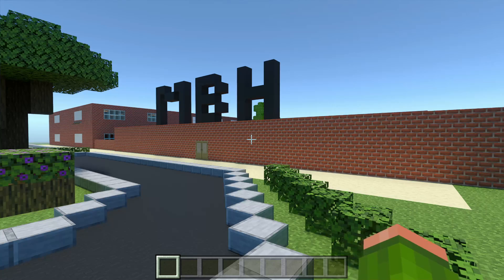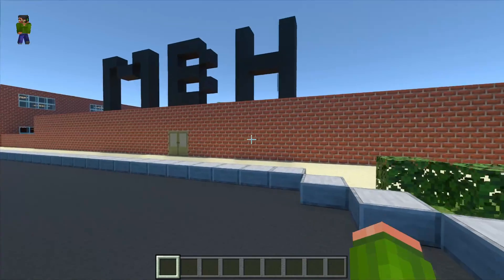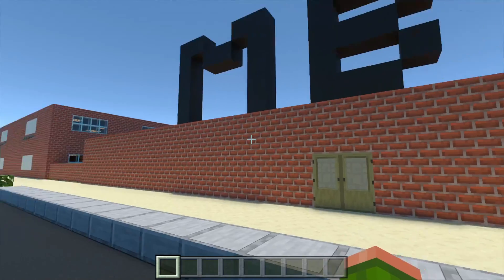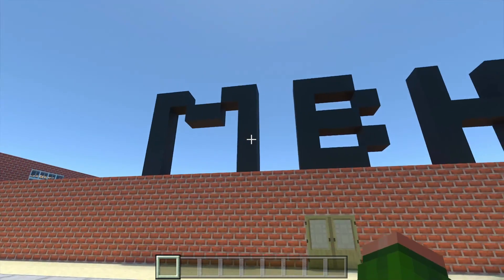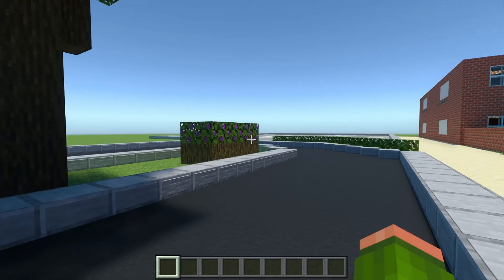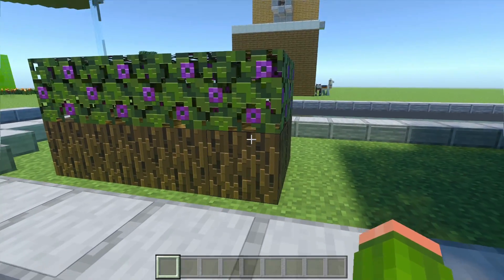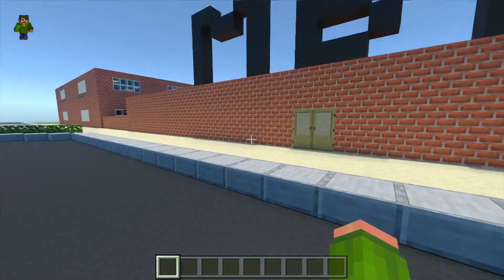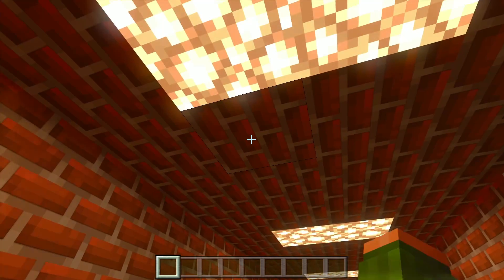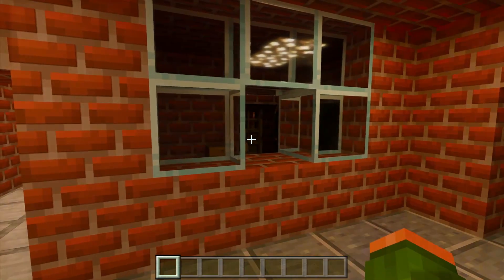I've just turned ray tracing on so we can get the full effect of the school. Here is the front of the school — I've got the letters up here for the mine block high. We've got the parking lot over there that I just built. We've got nice plants in here, little bushes over here, and a tray as well. Opening up the door, you can see the glowstone in here, which makes this place look really cool with ray tracing.